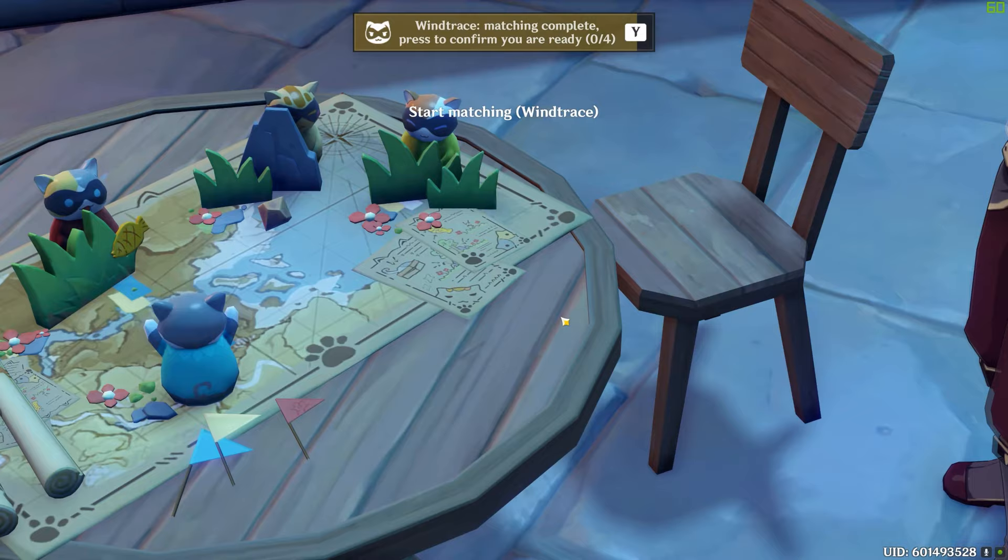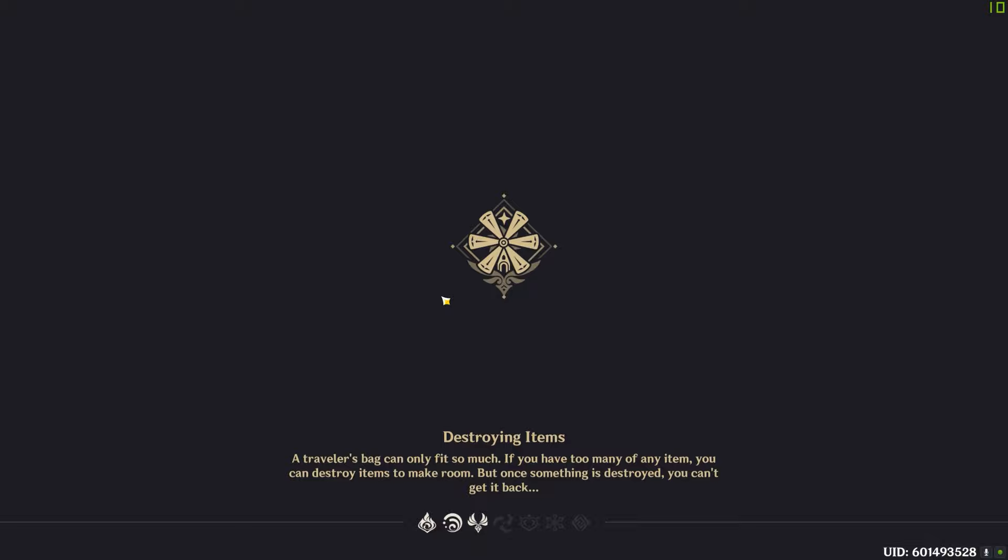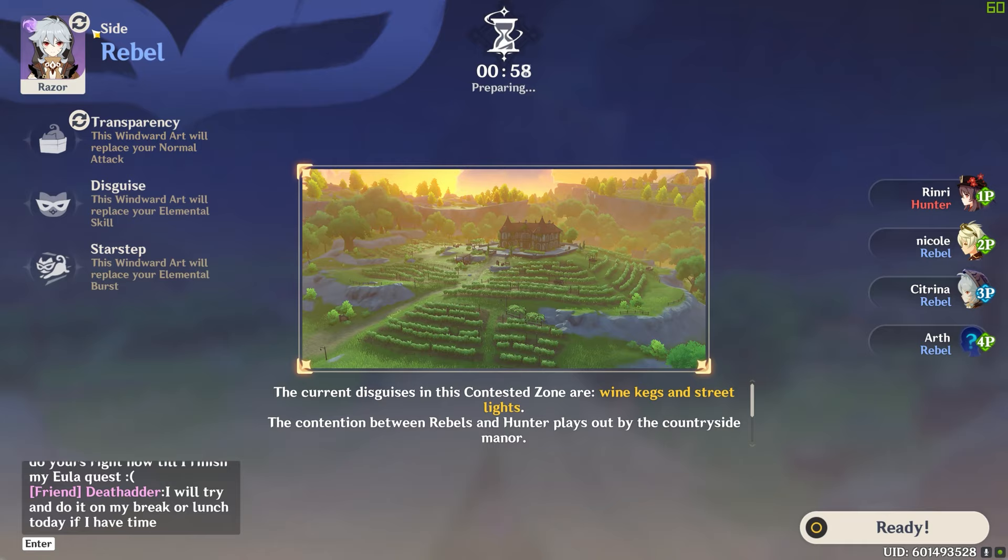We'll keep going. We'll see if we can get a favorable map where we can do some funny hijinks — see if we can hide in plain sight. I absolutely love these dark mode loading screens. And here we go: Dawn Winery. Zhongli. Pick Zhongli. Ready up.